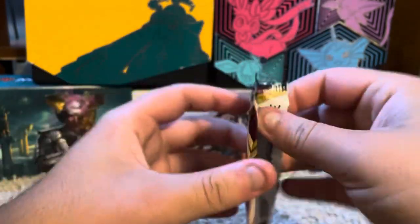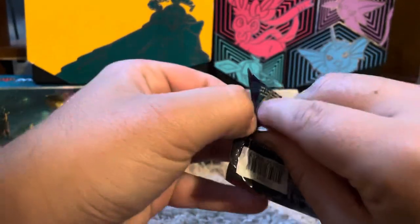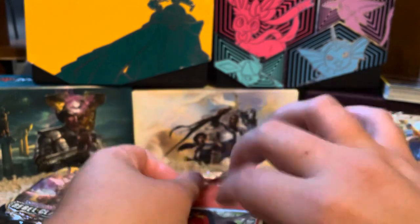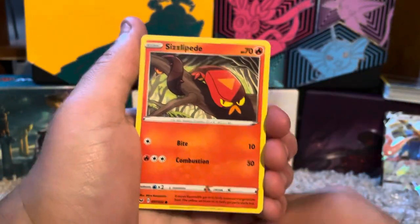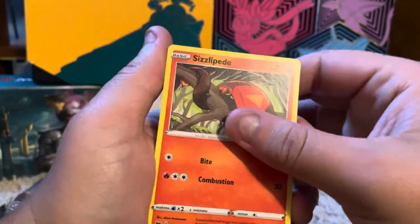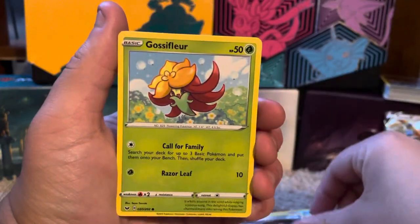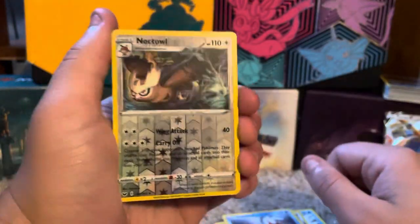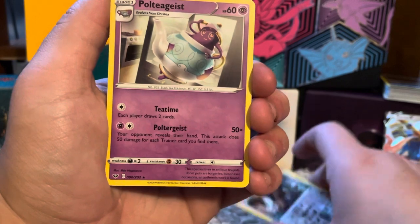We'll start with Sword and Shield base. I'm going to try not to look at the code card. We have Sizzlipede — I love this artwork, it's also one of my favorite Gen 8 Pokemon. Snom, I love him. Mawile. Gossifleur. Goldeen. Reverse holo Noctowl — I believe that's a rare, yes it is, so that's cool, I love the artwork there, that looks fantastic. And Poltergeist — that's our rare.